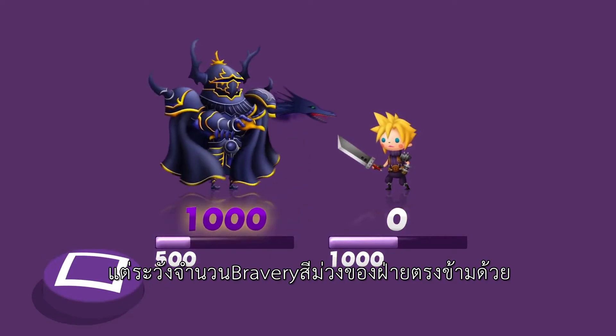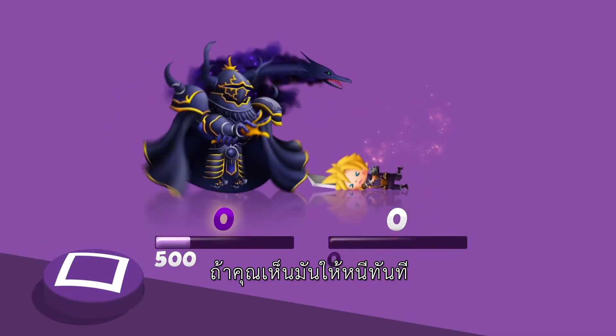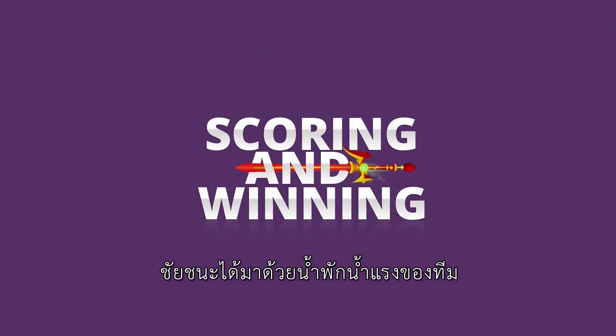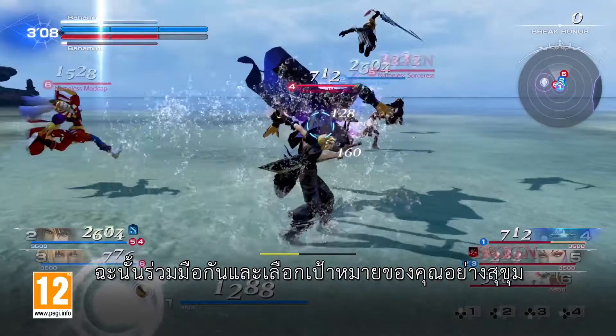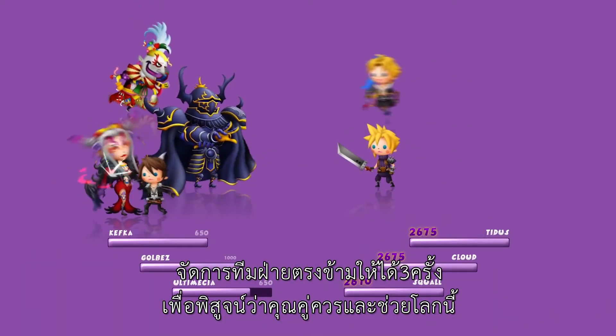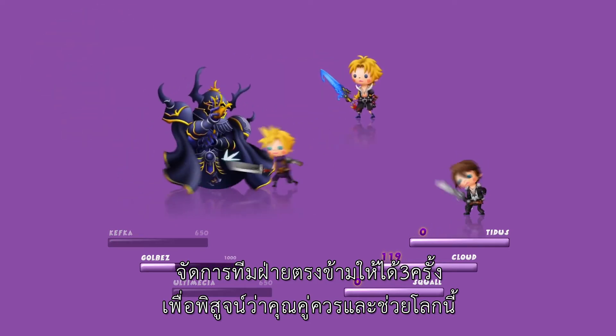But look out for purple bravery numbers on the opposite team. If you see them, run. Victory is a team effort, so work together and choose your targets wisely. Take down your opponent's team members three times to prove your worth and save the realm.